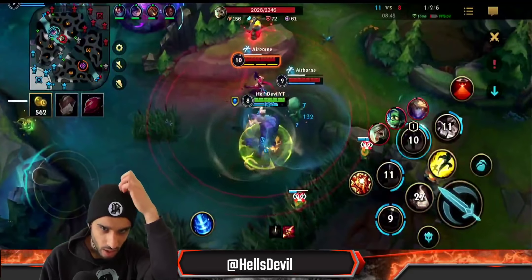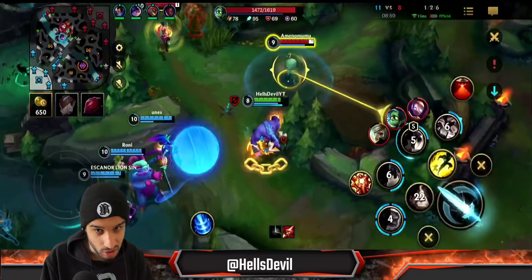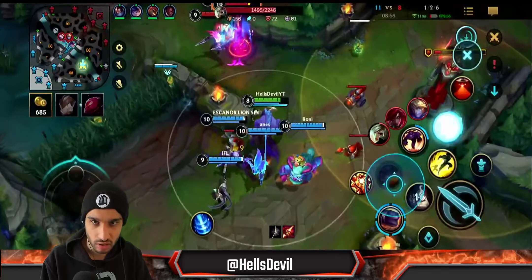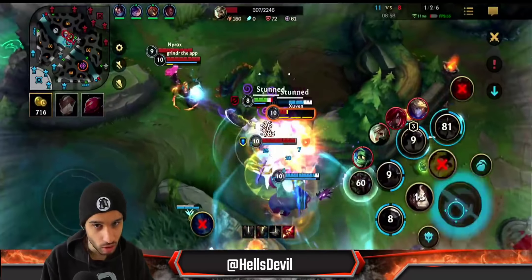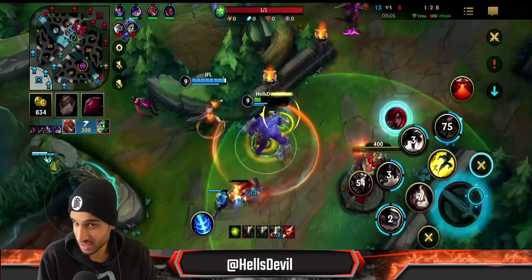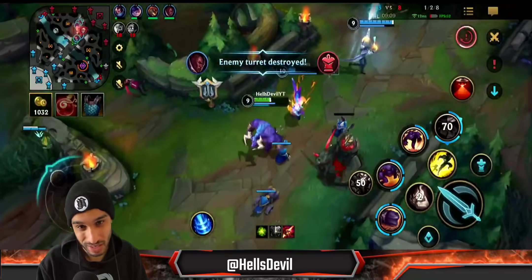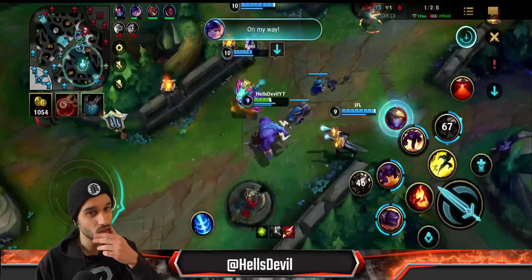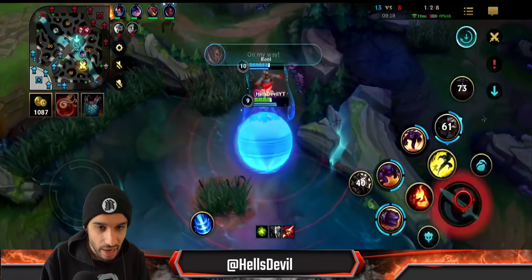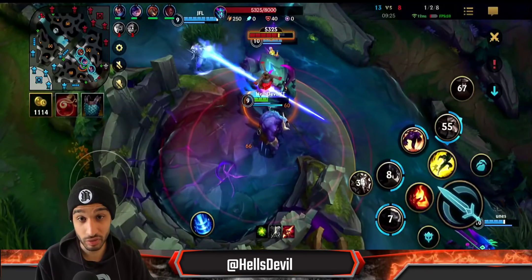Let's look at how I approach this fight. I'm just wasting time for Nunu to get the dragon. They already used their Locket because they were afraid of me — this is amazing, because now we have a Locket and they don't. Ult, Locket. You see how simple it is? Ult, Locket. It's as simple as that in this game. This is why it was the perfect Alistar game — I can always use my ultimate and Locket, then cancel out their abilities to deny a lot of their damage.